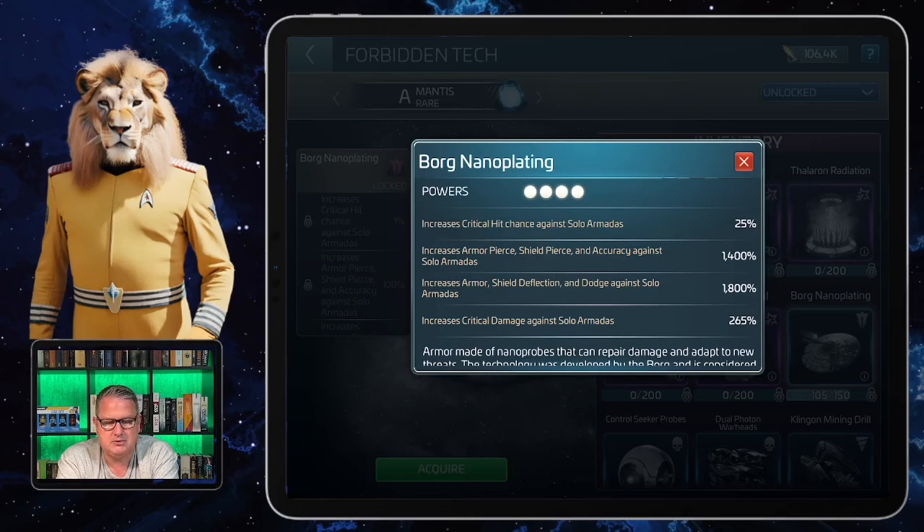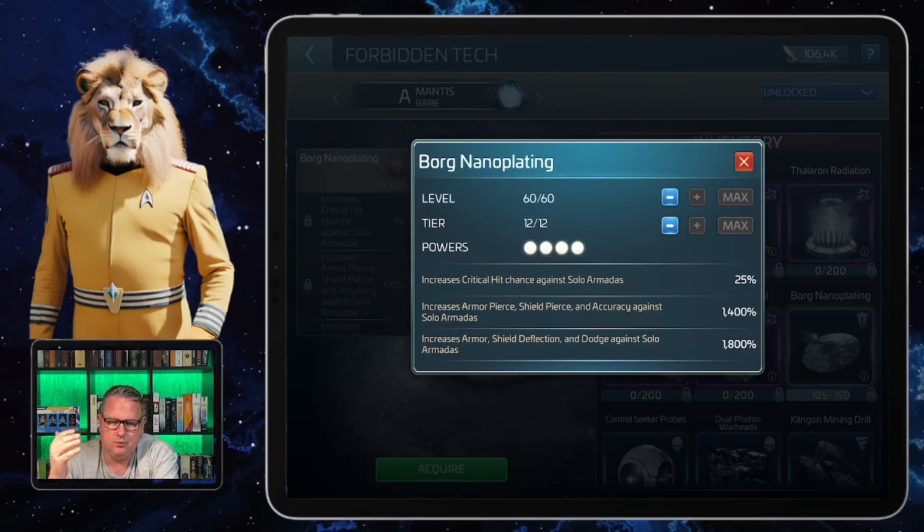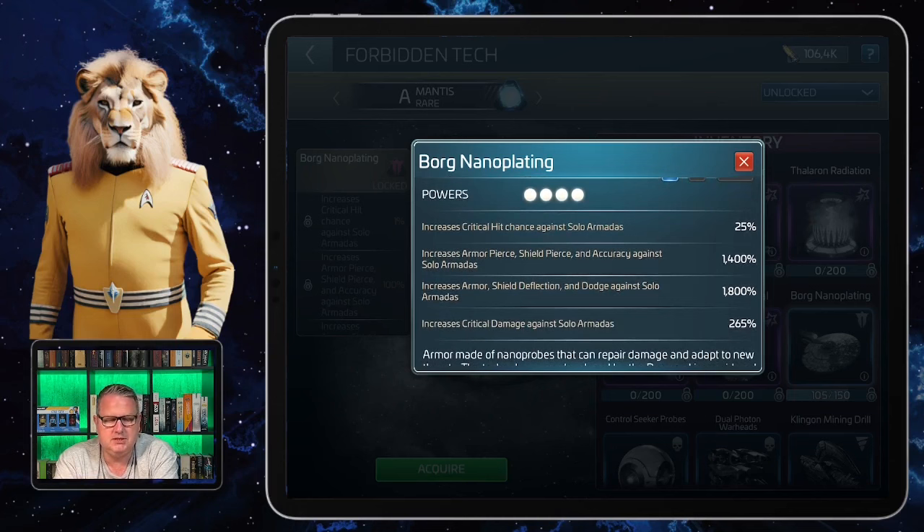It increases critical damage against solo armadas at 265 percent. Those numbers are for the maxed version, so you have to work your way up by leveling it up like other forbidden tech, but those are the max bonuses you can get from the Borg nano plating.